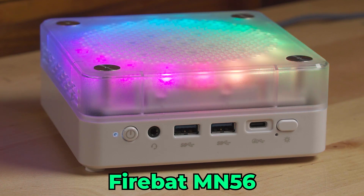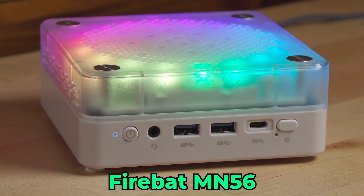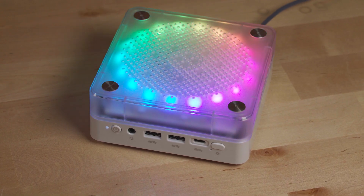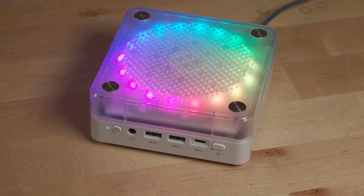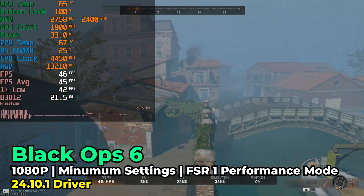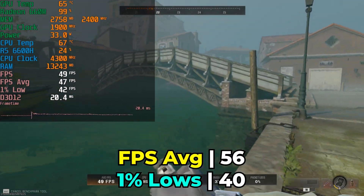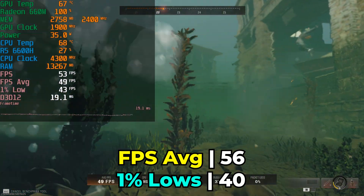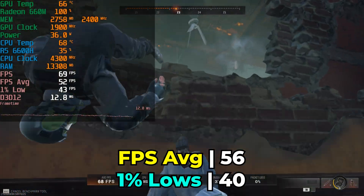That being said, there is an alternative because we are finally starting to see systems with the Ryzen 5 6600H hit price points that make them really competitive, especially since even though they have a very cut-down iGPU, the fact that it's RDNA 2 means it is getting driver updates. I think Black Ops 6 is one of those games that really emphasizes the difference between Vega and RDNA 2 for these iGPUs, because we see a pretty substantial increase in performance with this iGPU on the Firebat system.